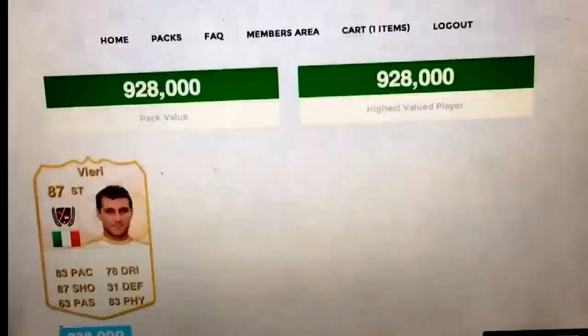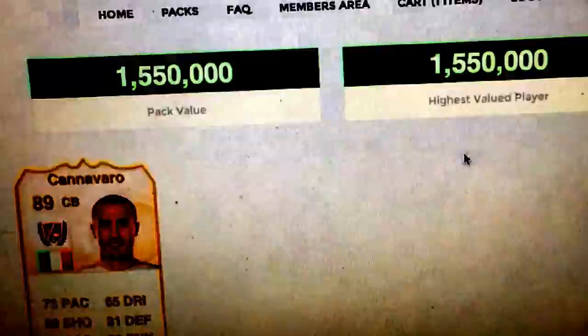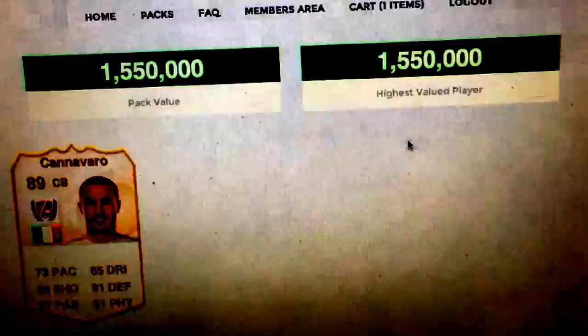Final player that will be added to the winner of the giveaway will be... loading... Here we go. Cannavaro — whoa! 1.55 million. That is pretty good. The winner of the giveaway will be winning about 2.8 million or so. Make sure you go and subscribe to Tesla Gaming and NF95.